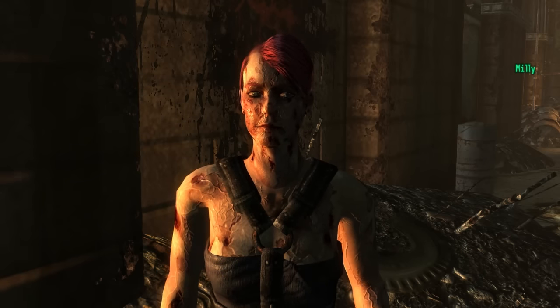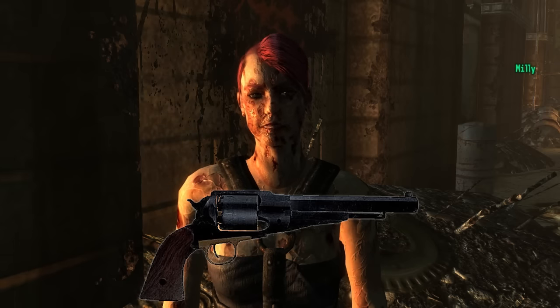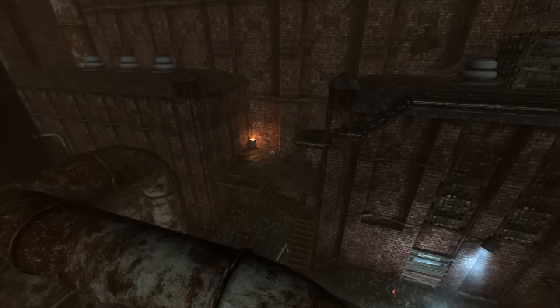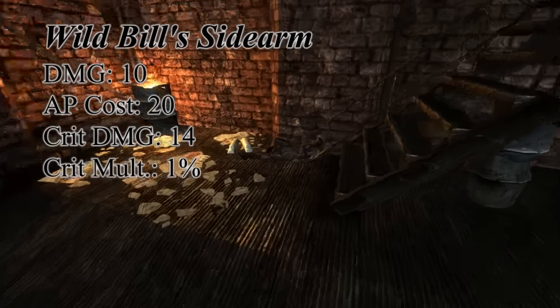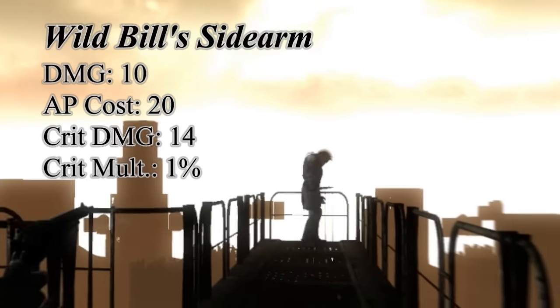The second weapon to be found in the steel yard would be Wild Bill's Sidearm. After talking to one of the laborers named Millie, she will ask you to go find her friend Wild Bill. Walk towards the back of the steel yard until you find a giant brick structure, and on those stairs you will find Wild Bill's corpse, along with a note to his friends and his sidearm, which is a unique .32 pistol that has a little bit more power than your standard.